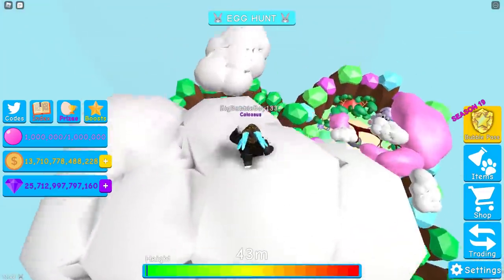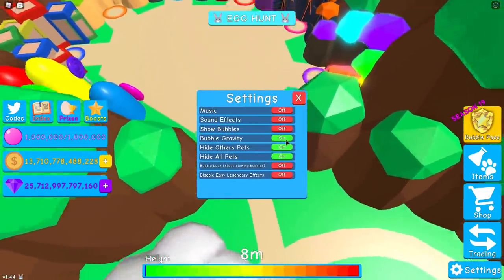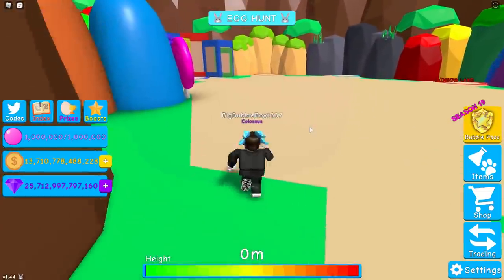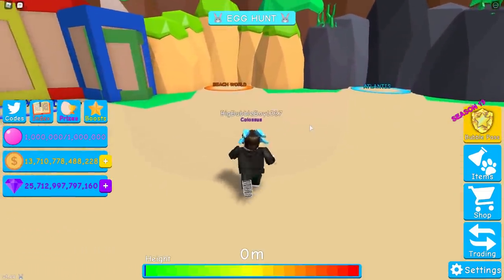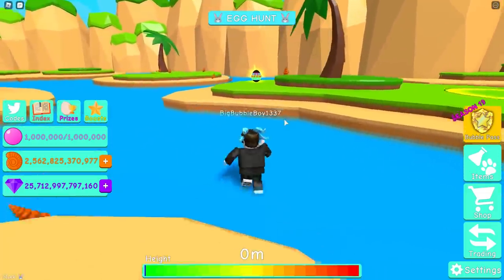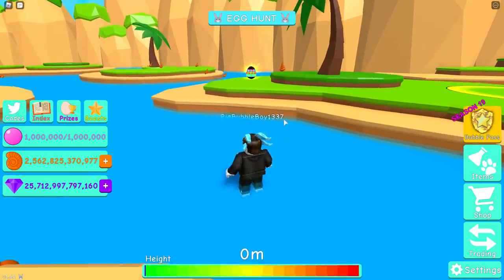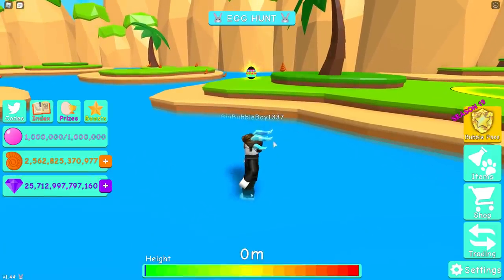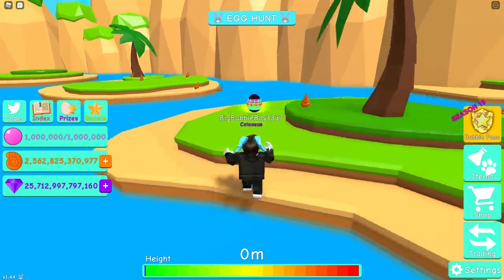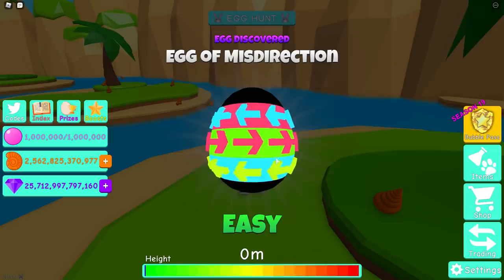Egg of Misdirection — forwards is backwards. This one is difficult for some mobile, Xbox, and so on. If you're on PC, super easy to do. I found mine in the beach world first, so let's check there. There it is. So what's going on with this egg is when you get too close to it, forward becomes backwards. What you need to do is sneak in until you start being pushed away, then start pressing backwards in order to run up to the egg. Egg of Misdirection.